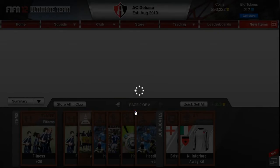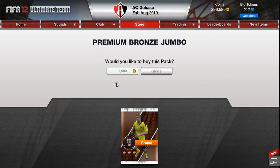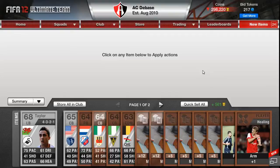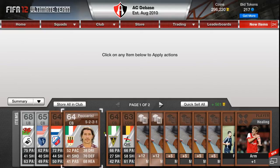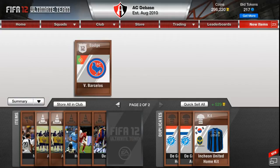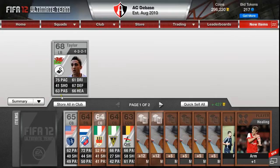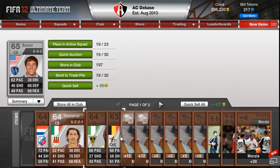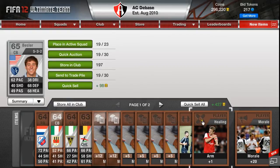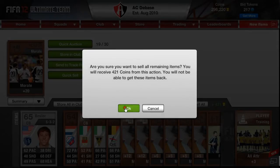Actually, I'll open up one more bronze before I hit the silver, and I'll skip it to see if that jolts anything into play. We've got Taylor for Swansea and someone who plays for Ascoli. I'll keep the Taylor just in case - CB. Yeah, I'll keep that. And we'll quick sell the rest.